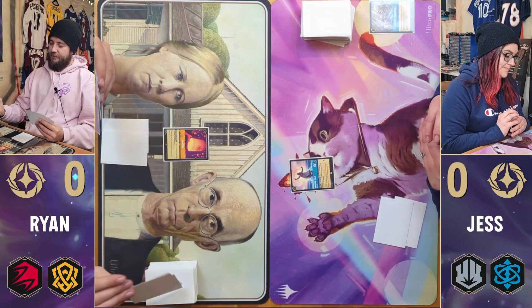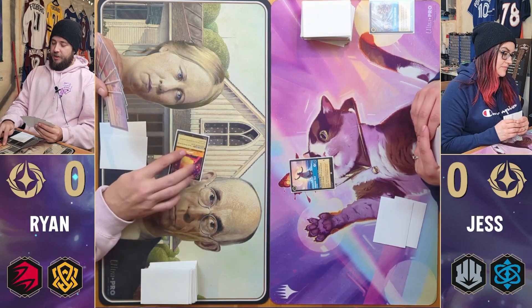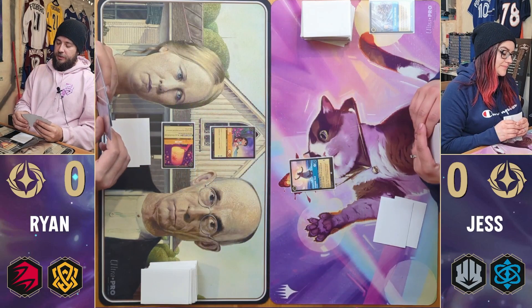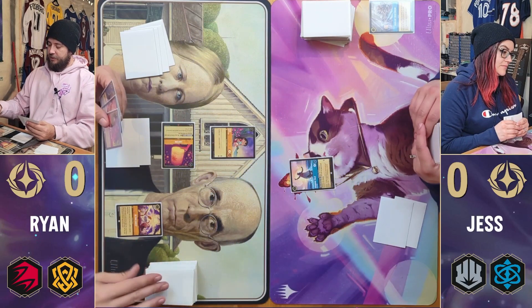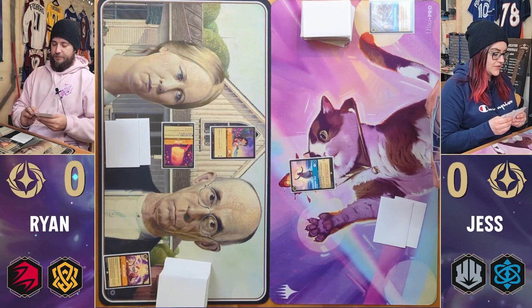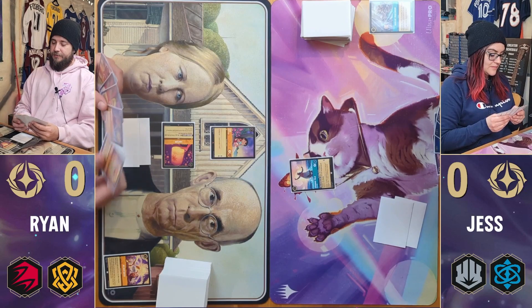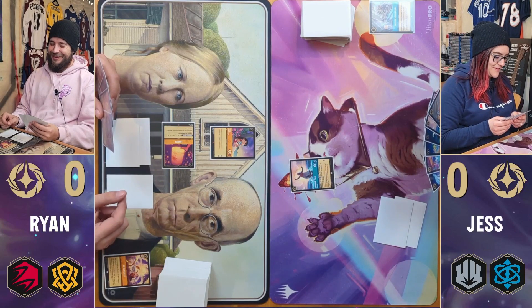The Grandma! I'm going to tap this so I can play a Lilo for free. Then I'm going to play Be Our Guest — I'll look at the top four cards of my deck, put a character card into my hand and the rest on the bottom. I'll put Cinderella into my hand. Getting more princesses already? Trying. Then I'm going to immediately ink her and pass the turn.